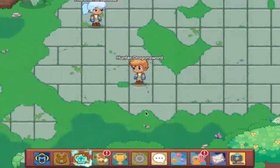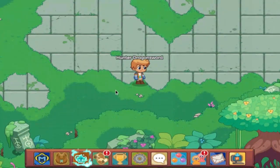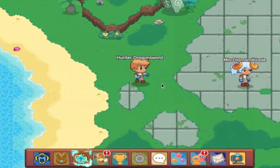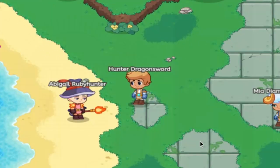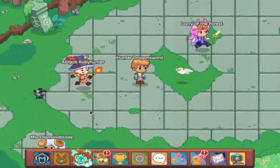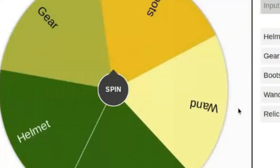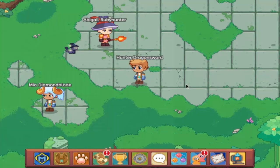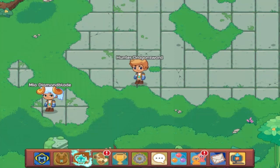Ladies and gentlemen, in this video I will be playing Prodigy Hardcore Mode. The rules are pretty simple: we have to complete one rune run with absolutely nothing — no pets, no runes, nothing. However, for every time that we win a stage, we get to spin this wheel. The wheel will give us anything from wands to boots to relics, pretty much anything you can imagine. So let's go ahead and hop right in to Prodigy Hardcore Mode.